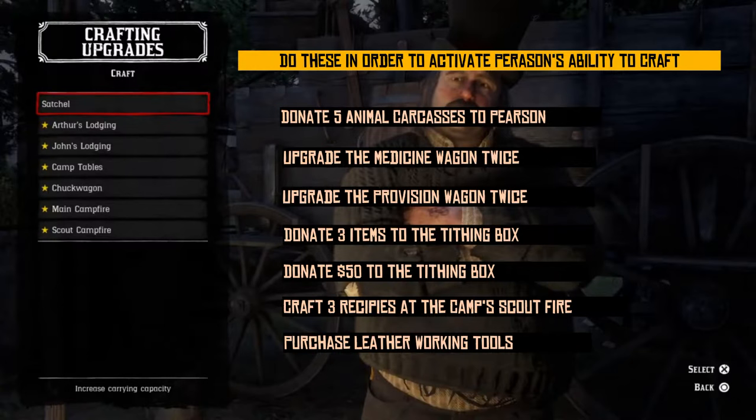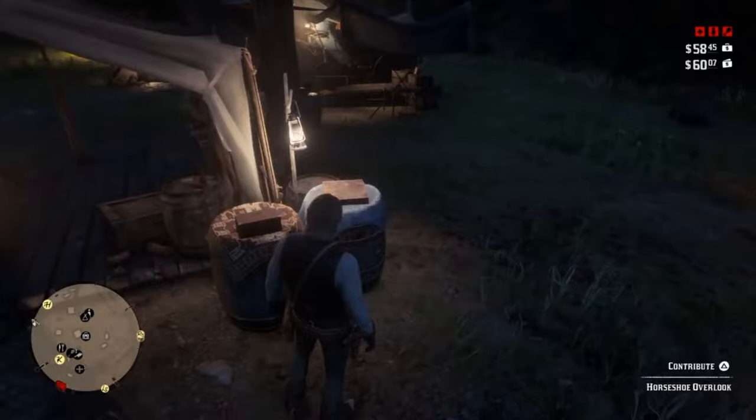In order to activate Pearson's ability to craft, you need to do the following: donate 5 animal carcasses to Pearson, upgrade the medicine wagon twice, upgrade the provision wagon twice, donate 3 items to the tithing box, donate $50 to the tithing box, craft 3 recipes at the camp scout fire, and purchase leatherworking tools. The tithing box and the ledger can be found next to Dutch's tent on these barrels. You can donate to the tithing box as soon as you hit Chapter 2, however you won't be able to access the ledger until after a certain mission is complete.